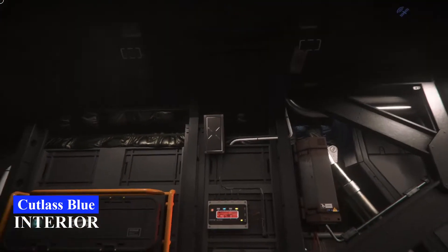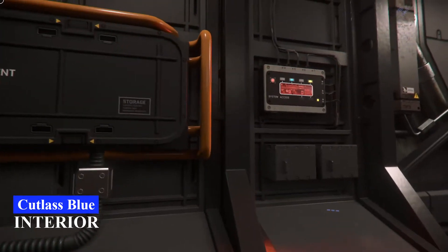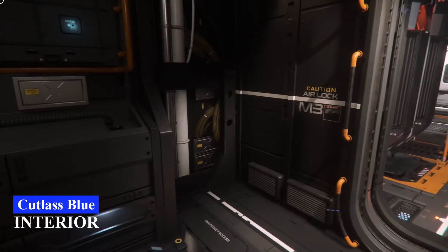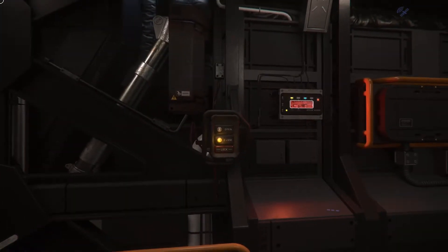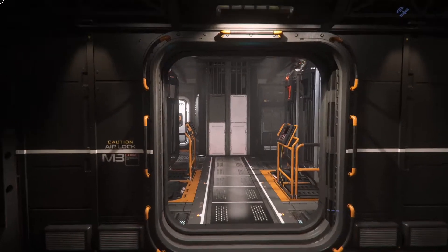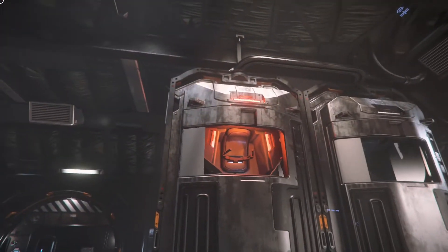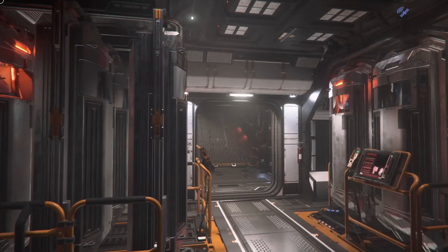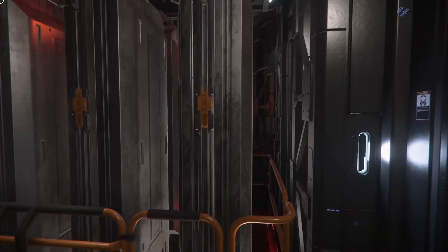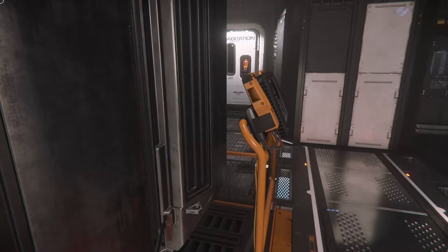We're starting with the cargo bay — not much to see here, you can't hold much cargo. There's a little component housing, none of which can be opened yet. There's a panel to open the rear door, mirrored on both sides. Moving into the main area, this is where you'd store your prisoners — six bays on each side, 12 in total. You'd have a very busy day filling all 12.